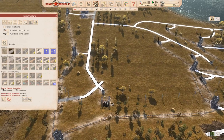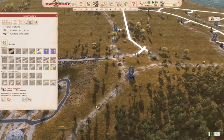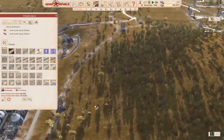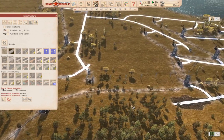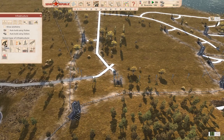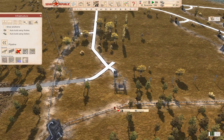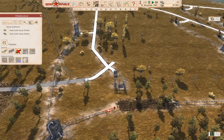That connects everything up there except for here. To connect this stuff over here, I need to make another hole in the pipe. We'll do that — we'll do it like that.